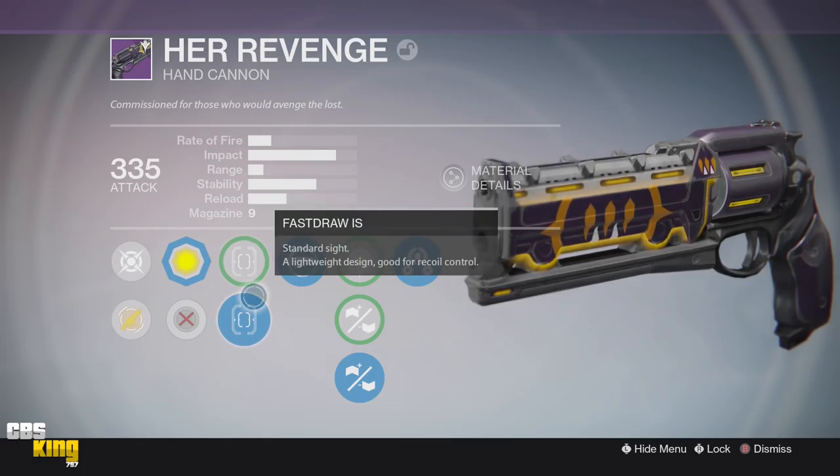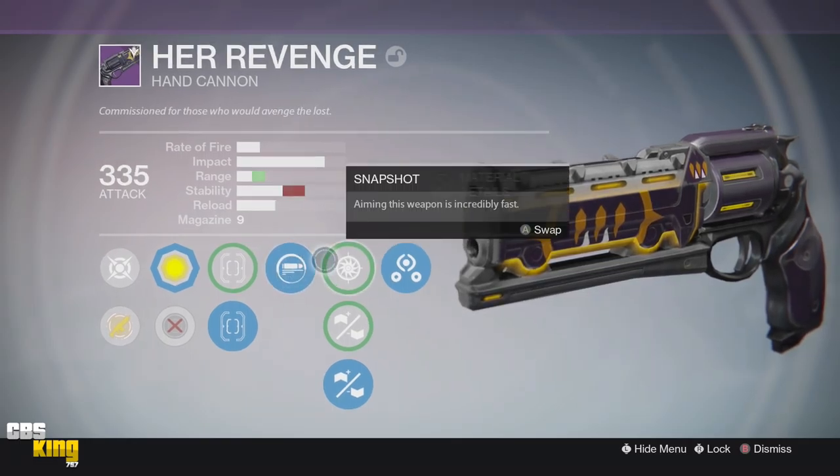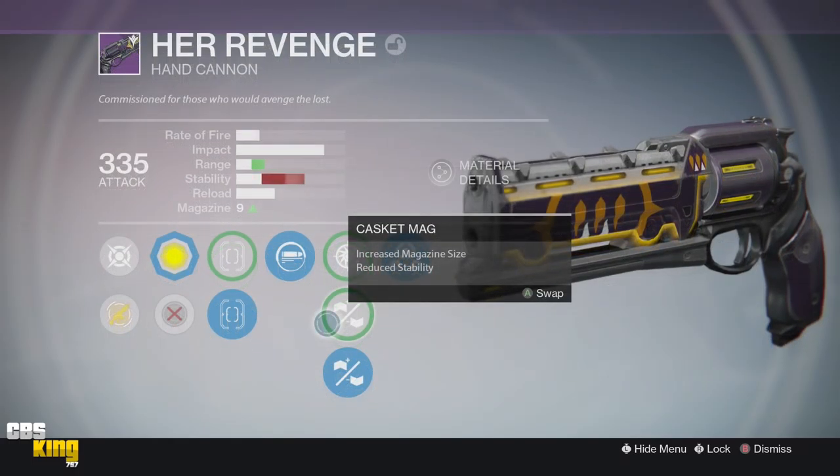I'd say I have mixed feelings at first glance but I do like the added stability versus comparable weapons. For sights I have Quick Draw IS and Fast Draw IS — Quick Draw IS is okay, Fast Draw gives you better stability so that's what I'm going with. My first perk is Spray and Play, which increases reload speed when the mag is empty. I have Reload Fever so I'm not too excited about Spray and Play necessarily, but in PvE it's good and in PvP if you have multiple targets being able to reload quickly is a good option.